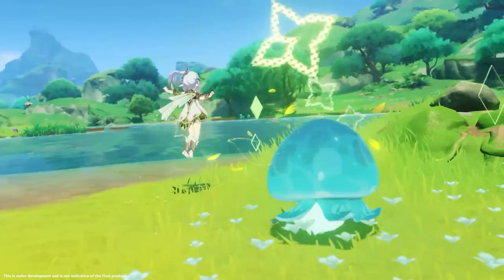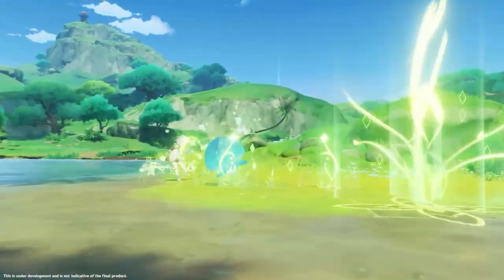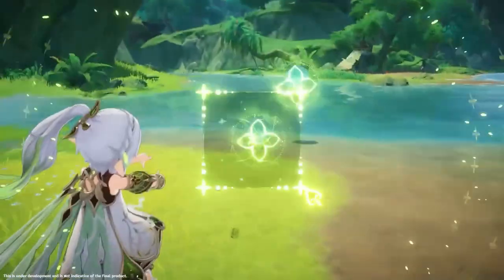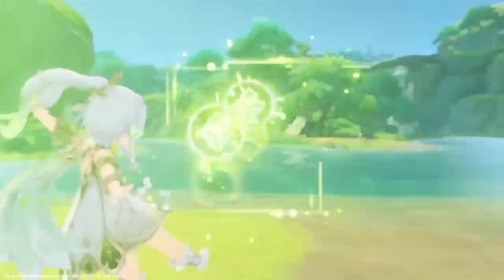This is why if you play Cyno you're really going to want Nahida. The skill also has a quite short cooldown of 6 seconds, which is good as it provides a guaranteed Dendro application. Now onto what Nahida's burst does.